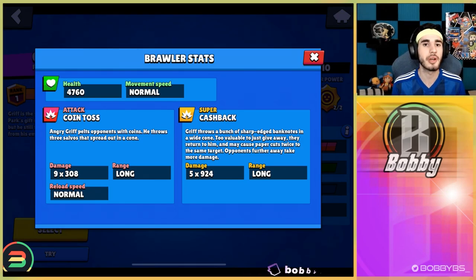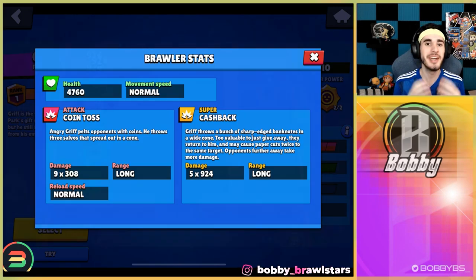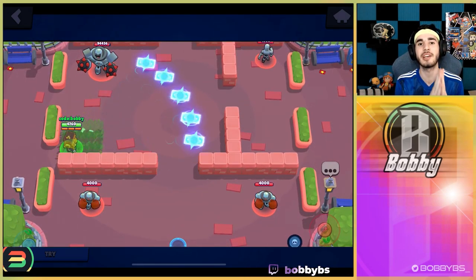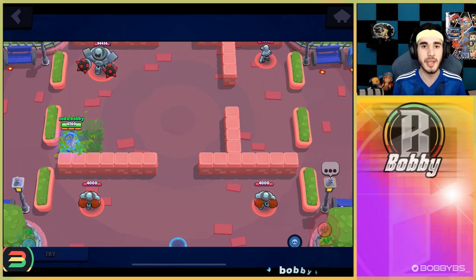Talking about Grif's super Cashback, it's actually one of the stronger supers in the game in my opinion. It has a very wide shot radius — it is 10 tiles wide and 10 tiles long, so it is going to be extremely difficult to miss this super. You can hit multiple targets and the cards can pierce. It does 924 damage per card. The further away you are, the more damage it does, and it caps at 952. So you can be doing a lot of damage to multiple different brawlers at once.